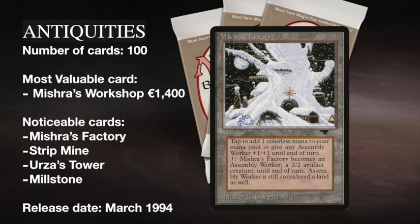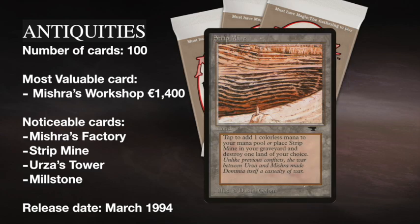And then you've got Strip Mine, which is really a card that you still see today — it's being used all the time. It comes into play untapped and you can just get rid of any land. Any land. It's incredibly strong.